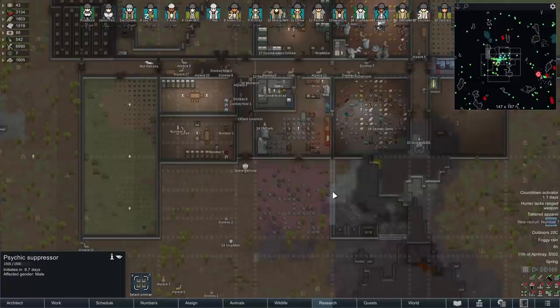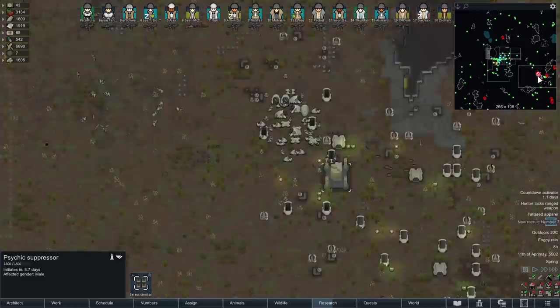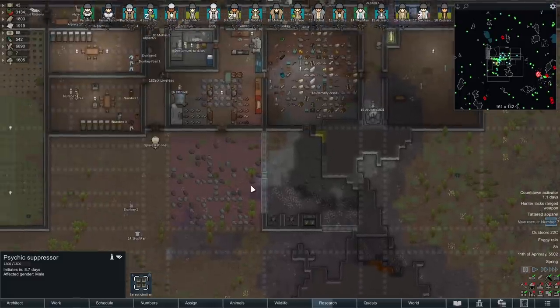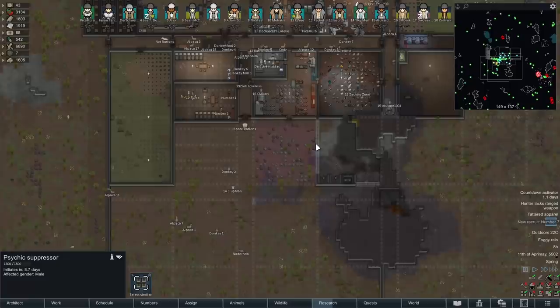We're back with some more RimWorld. Today is not supposed to be a RimWorld day — it's supposed to be a tutorial day or something else. But some days you just wake up and you want to blow stuff up. Today, I want to blow up this psychic suppressor. To do that, we're not going to go anywhere near it. We're just going to use glorious mortars to blow it up from a distance.